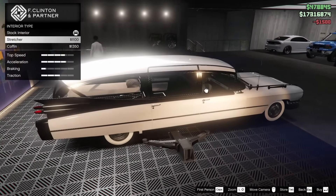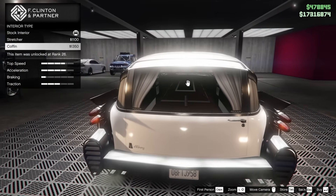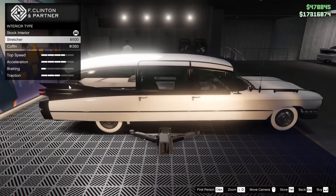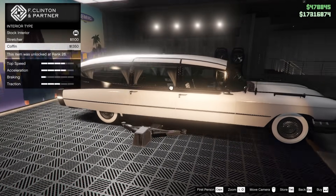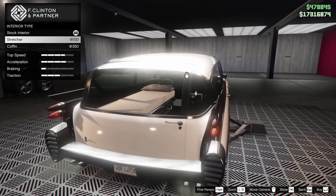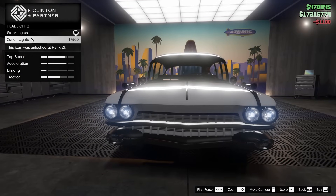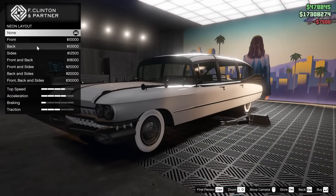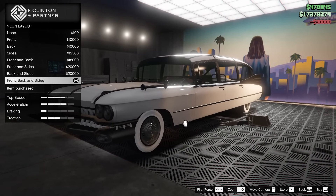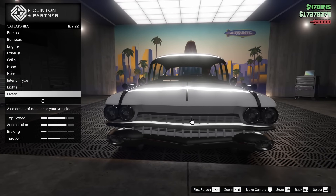For the interior type, we have a stretcher or a coffin — so you can make it into a hearse, which is really neat. I feel like the stretcher is really unique, so I'm actually going to go for that option today. For the lights, I will go xenon. For the neon kit, I'll put one on just to improve the overall handling since it lowers the center of gravity slightly.